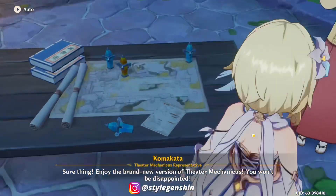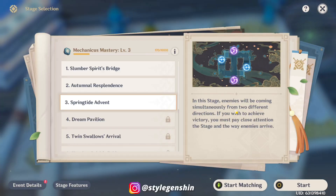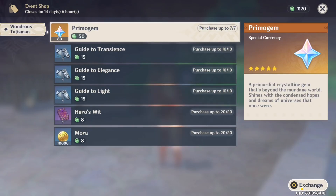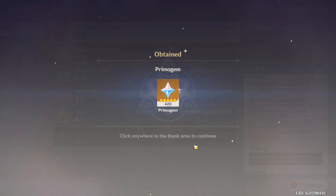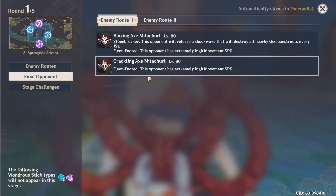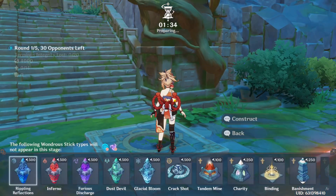So if you've been playing Genshin Impact and you've unlocked the Inazuma region, available at Adventure Rank 30, you will have access to the Theater Mechanicus event. This is an extremely fun limited-time event and you can claim nice rewards that you don't want to miss. I especially love to play this game in co-op with my best friend. If you've ever played Bloons Tower Defense or any other tower defense games, you'll be familiar with this sort of game structure.